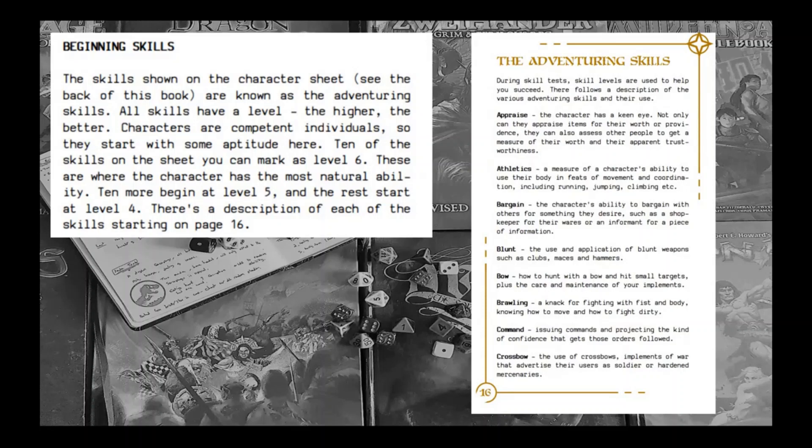Characters are competent individuals, so they start with some aptitude. Ten of the skills on the sheet you can mark at level six — these are where your character has the most natural ability. Ten more begin at level five, and the rest start at level four, with a description of each skill starting on page 16. You also get some picks based on your career within certain limits. Here's the adventuring skills page — nice and clear with a typewritten font. We've got example skills like appraise, athletics, bargain, blunt, bow, and a whole bunch of others throughout.